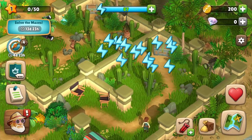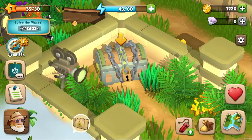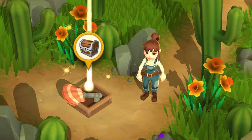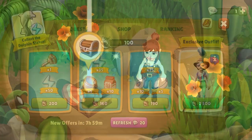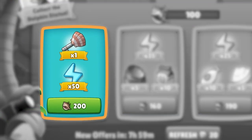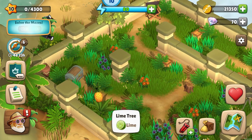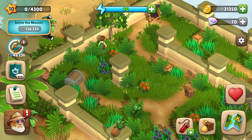Beside chests and shells, you will also find locked chests in the mazes, which you can only unlock with special shell keys. You can find some of these in the mazes, but you can also buy them in the event shop with shells. In addition, you can turn the pineapples and limes found in the mazes into energy cocktails at the cocktail bar.